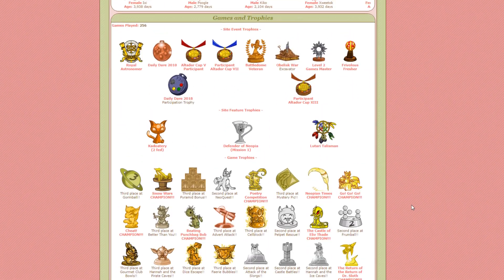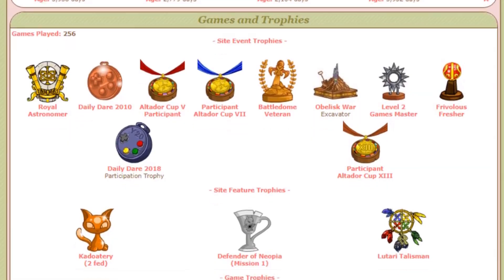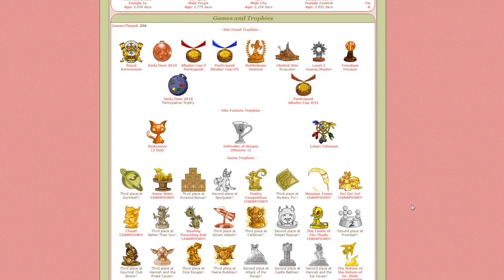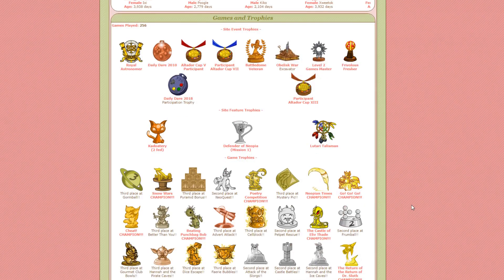But the thing that always stands out to me is the trophy cabinet. Some of these are site event trophies. You can't get most of these anymore, and while that's a bummer, it's not the end of the world — or Neopia. There are plenty of other trophies you can get to round out the bottom of your page.